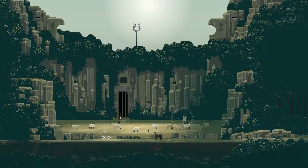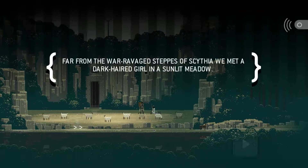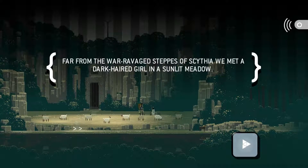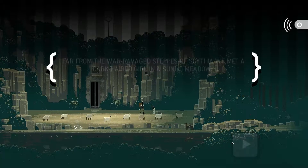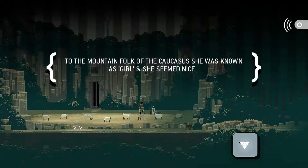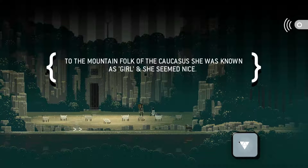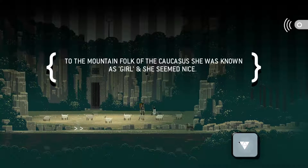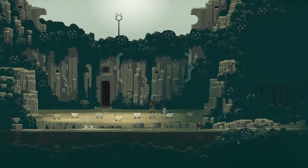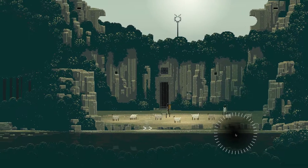Let's talk to the girl - it's a girl apparently. I thought this was like an old man at first, but it's a girl. From the war-ravaged depths of Scythia, we met a dark-haired girl in a sunlit meadow. To the mountain folk of the Caucasus - I'll say Caucasus, probably - she was known as Girl, and she seemed nice. We can't talk to her again, so it's time to just move on.